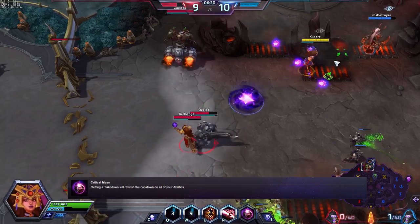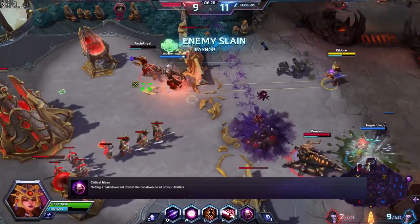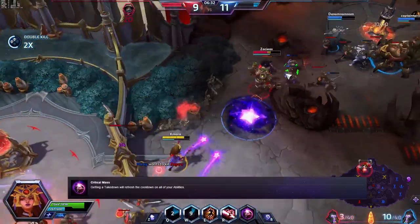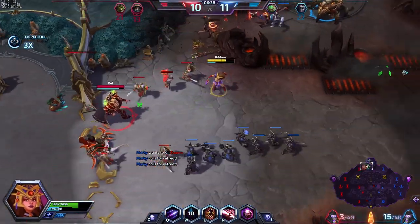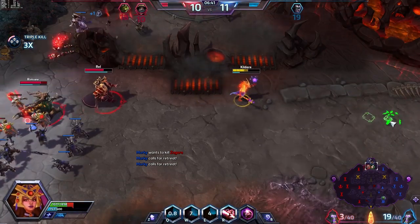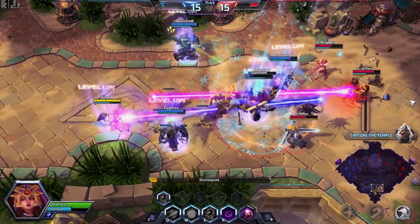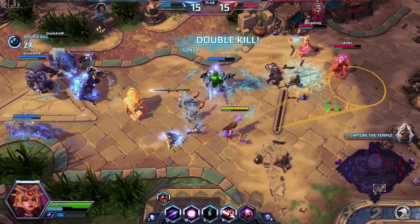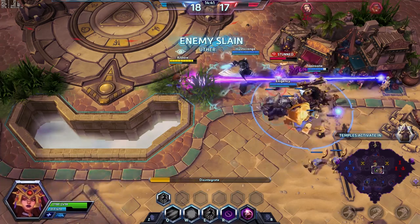Her trait is Critical Mass. Getting a takedown — a kill — will reset the cooldowns of all of her abilities. This trait is what makes Li Ming so powerful. Once she gets one kill, she can go on a roll and annihilate the entire enemy team. When this triggers, remember to use all of your moves and not just spam one ability. Using the same move repeatedly, particularly Disintegrate, is a pure waste of the trait and will likely get you killed. The most important moves to get off are your W and your E, followed by your Heroic. Keep in mind that this can shred Li Ming's mana pool while on a roll, so watch your mana bar, not your cooldowns.